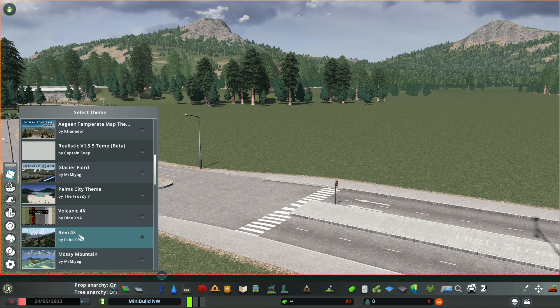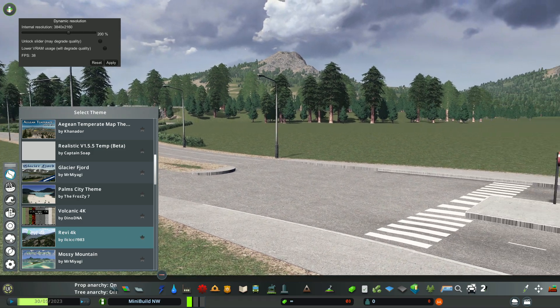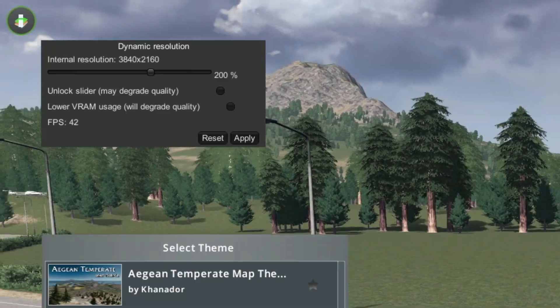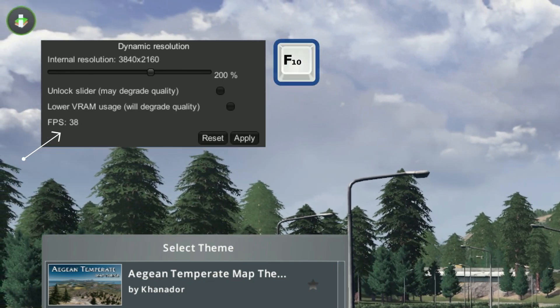If you're using a tropical map, you'll want to get near the shoreline and take a look at your sand and water colors - these also change with your map theme. Periodically, I'll unpause the game and use dynamic resolution to check my FPS.